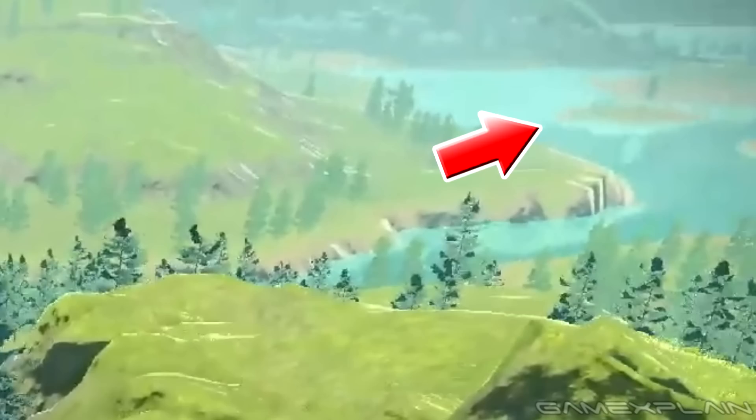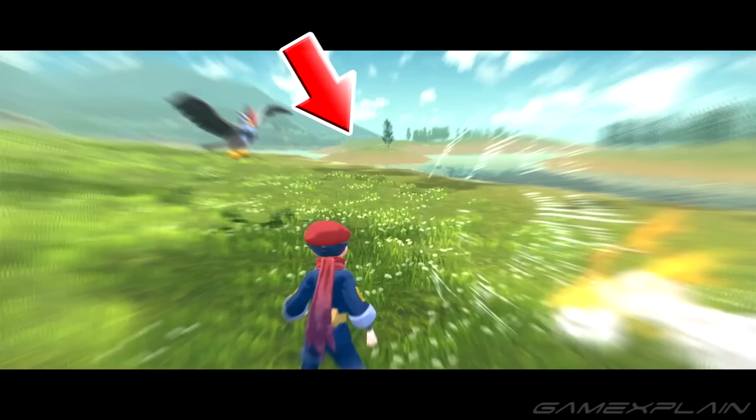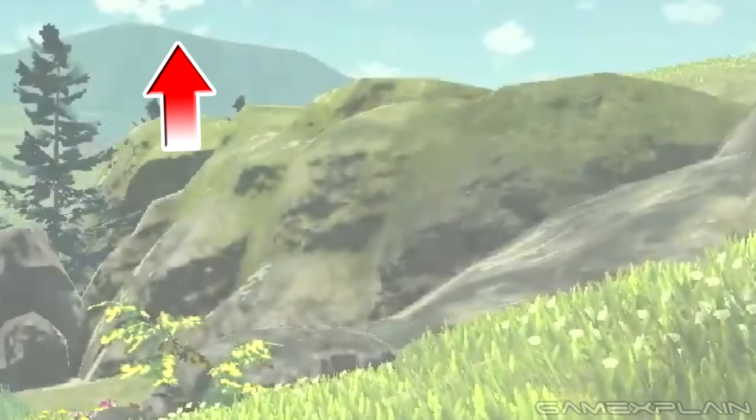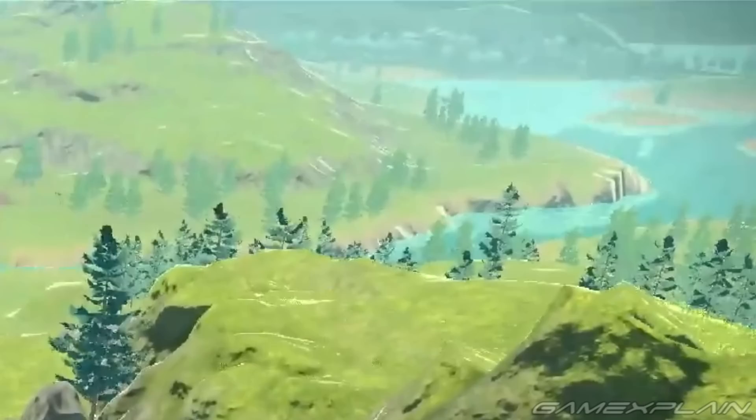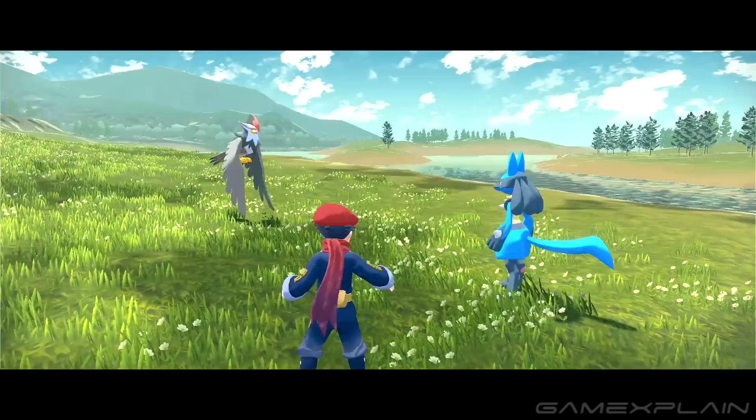There's definitely at least one smaller island here on the right with just a single tree, and we get a much better look at it in scene 30 with Lucario. We know it's the same island not just because of the lone tree, but also because the mountain range matches perfectly with the one from scene 6, which is exactly where we'd expect to find that island based on scene 2. Connecting all these scenes is a complete nightmare, and we're just getting started.